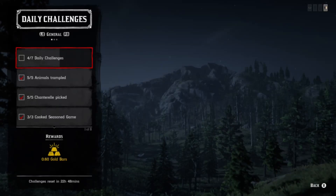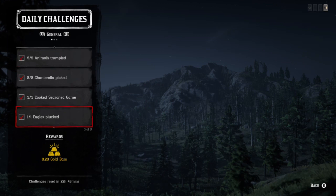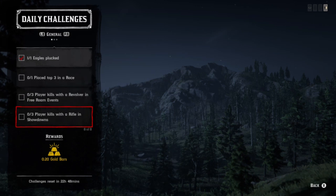What's going on guys, today's video covers daily challenges and Madame Nazar's location. As far as the challenges, we have Chanterelle, cook season game animals, trample animals, and Eagles plucked. In addition, you have to place top three in a race, a free roam event, and a showdown event.